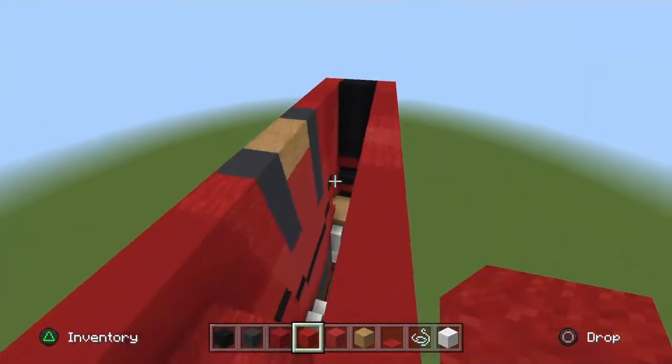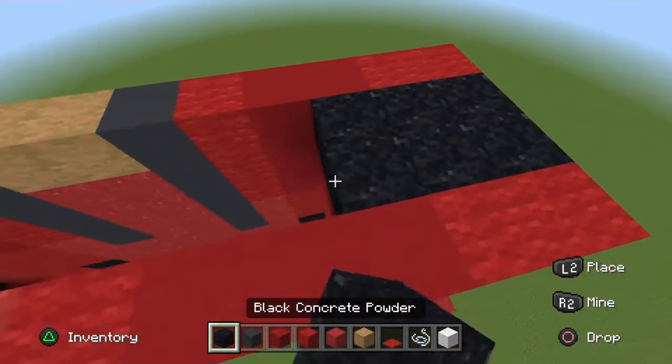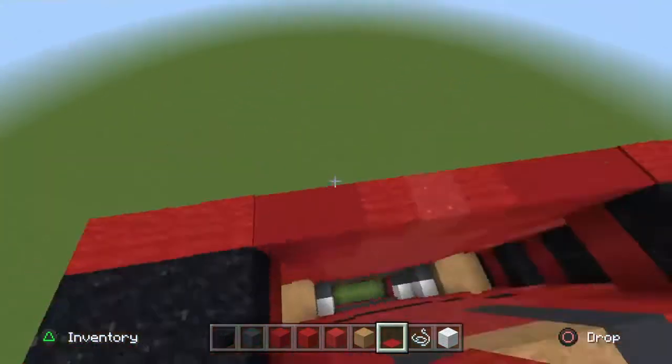To start off, place a square under the placement blocks with black powder on top. Get your red carpet and place it on top of the red concrete just to cover it.